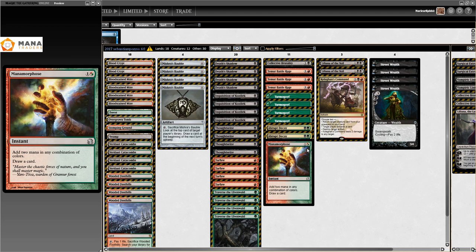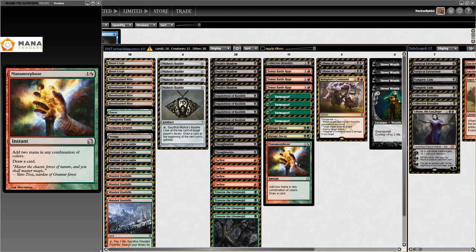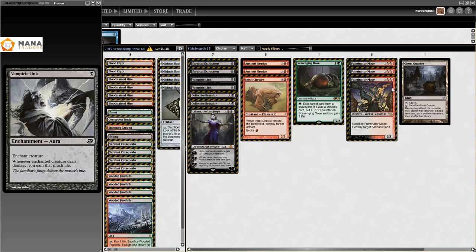Then we have Sebastian Pozzo's deck from the same day - also from the 22nd of January - and both of them got a Mocs top eight with this. This deck just burst out of nowhere after the Probe ban, literally days after the ban was activated on Magic Online. They just dominated the tournament. Two top eights with a relatively new archetype is actual insane.